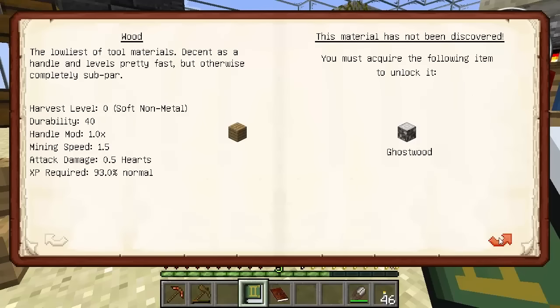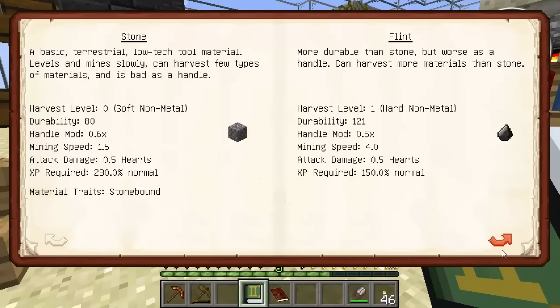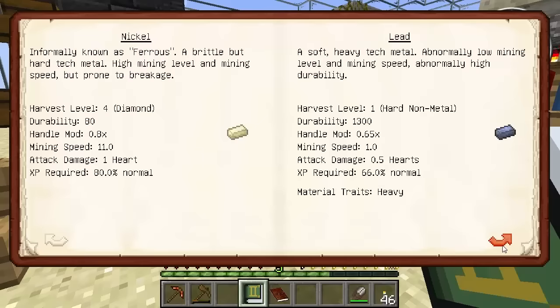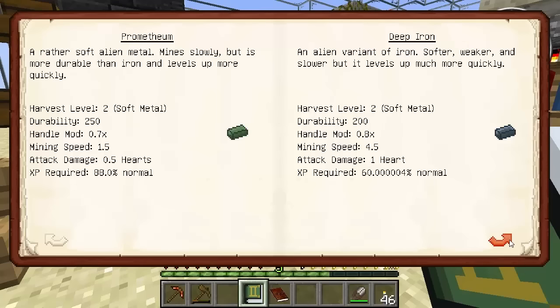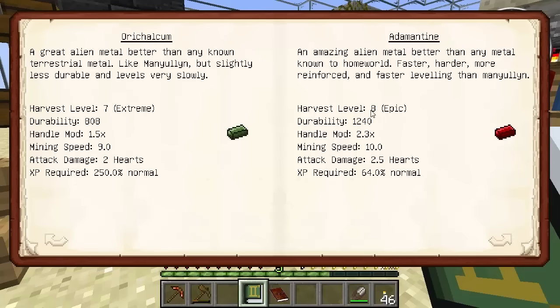Not discovered ghost wood just yet. Blood wood is brilliant. Look at the harder handle modifier there - 1.84 times. And the harvest level is diamond as well for blood wood. The durability is low on it though, that's the only issue with that one. Let's have a look and see what else we've got. We've got iron. Lead - 1,300 durability though. It's a hard non-metal harvest level, so it really is a low harvest level. We've got mithril. We've got adamantine which is harvest level 8, which is epic. We haven't got much adamantine yet, and I really don't want to go ahead and use a load of adamantine to try and make a hammer.